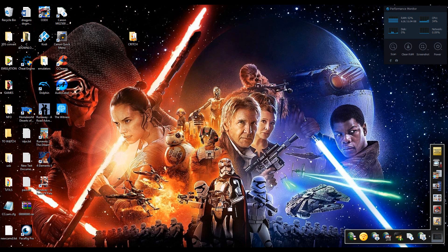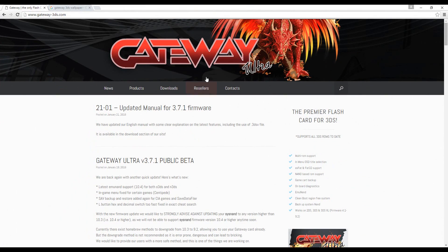I'm going to be showing you a tutorial for the new features on the Gateway cartridge for 3DS. First of all you need to download it - go to this website and you can download the Gateway Ultra.